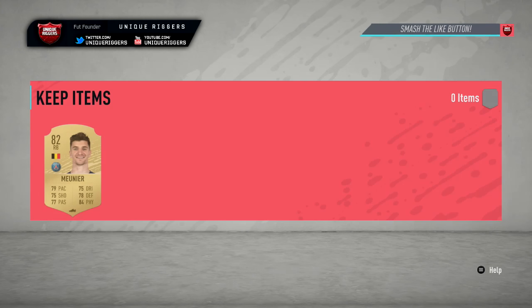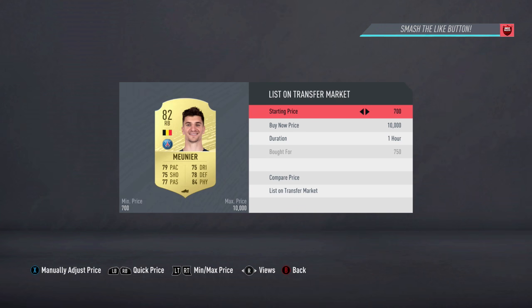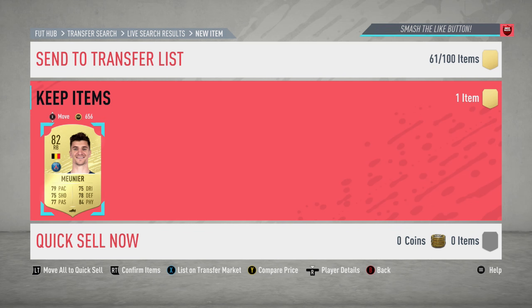Second one up - going to pick him up at 750, which I think is the minimum price. A great snipe to get for the profit on this card. I think it's around 1,700, maybe just above or just below that, so somewhere around 1,700 coins. Just going to list him up.